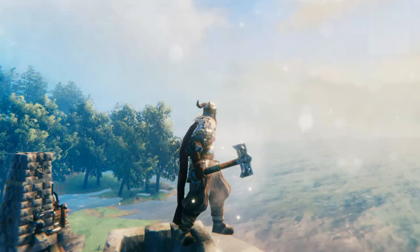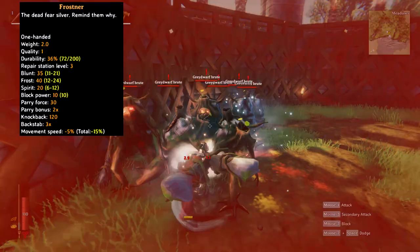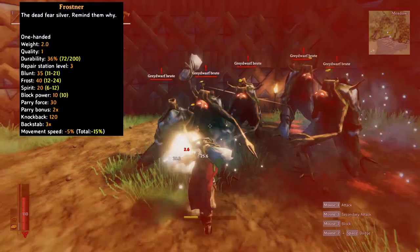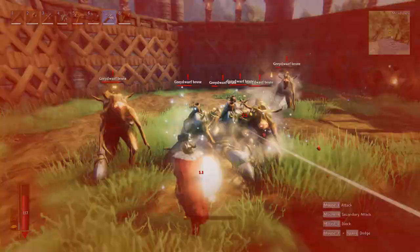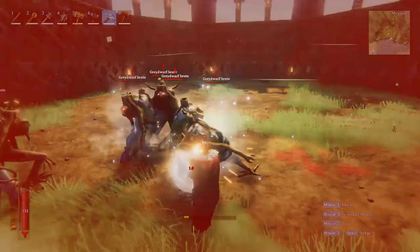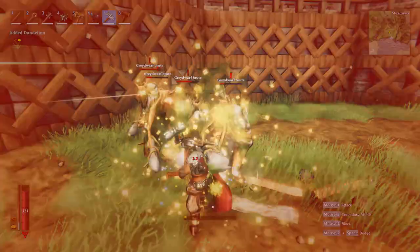Arguably the best one-handed blunt weapon in the game is the frostner. This weapon deals 35 blunt damage, 40 frost damage, and 20 spirit damage all in the same hit. To craft this weapon you will need 10 ancient bark from swamp trees, 20 silver from snow biomes, 5 freeze glands from drakes, and 5 ymir flesh obtained from the trader. The combination of damage types makes this weapon incredibly strong against undead enemies like draugr and wraiths, and the frost damage deals extra to any enemies who have the wet debuff — whether that be from the ocean, a river, or the rain.